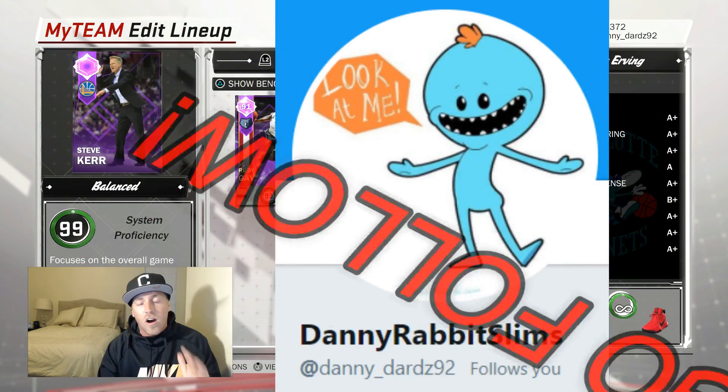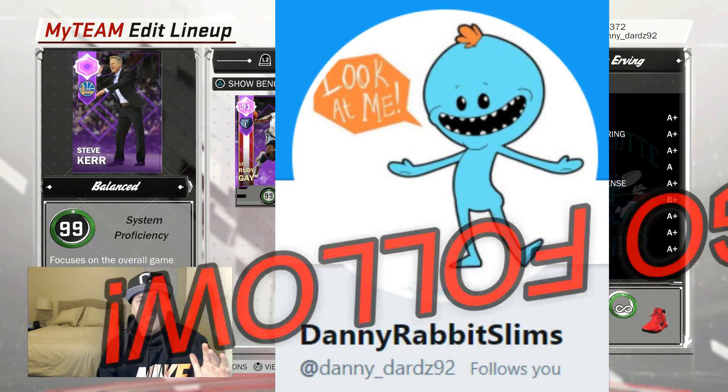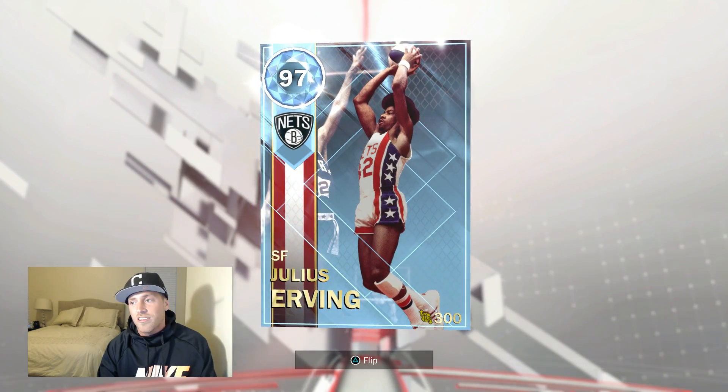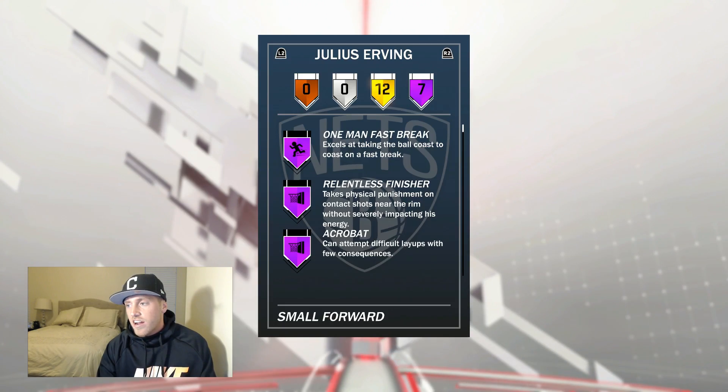Now my boy Danny Dard graciously - and I say that because not many people have done this or do this - graciously allowed us to get on his account to try out the card I wanted the most out of those two rewards: the Diamond Dr. J. And I just noticed he put a three-ball shoe on this card. Look at this card.